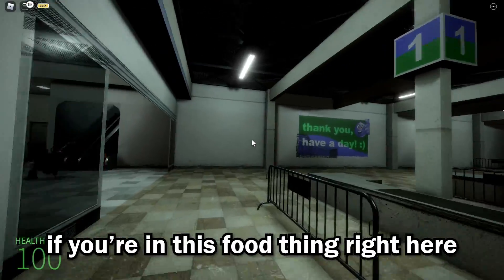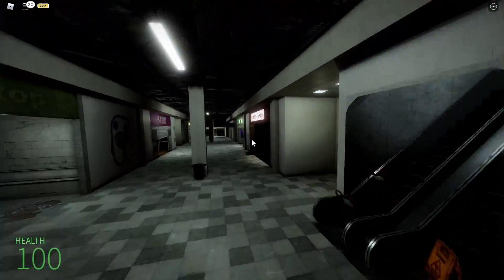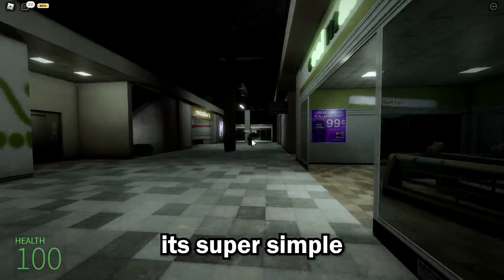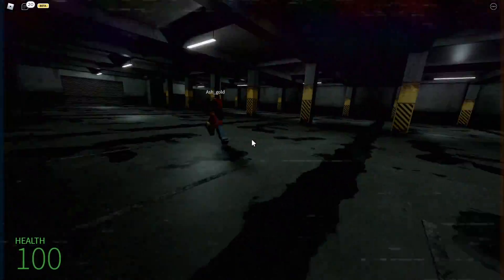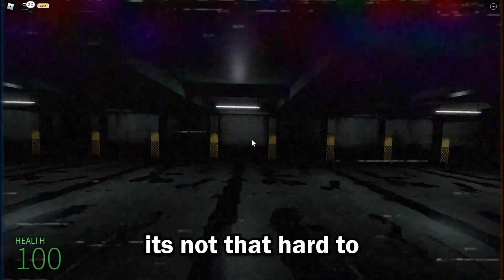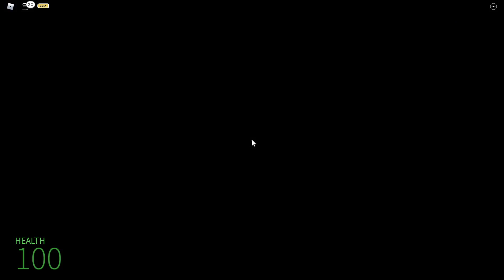We got it again. If you are in this food area right here, go to the left and go straight there. It should be the elevator right there. It's super simple. You just got to memorize it because the mall can be a little bit confusing at times. Other than that, it's not that hard to get into the back rooms. Press E and just run until you can get in.